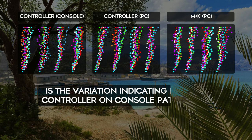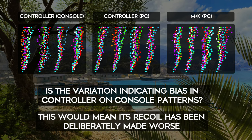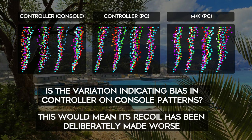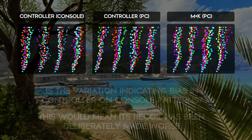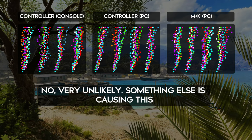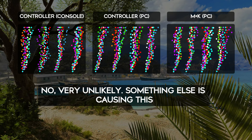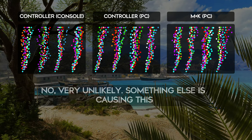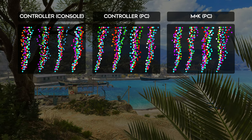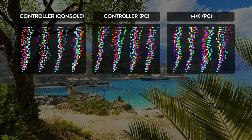My findings are making it appear that it is mouse and keyboard on PC that has a recoil multiplier to reduce recoil — strange, I know. But could this really be the case? Is the variation we're seeing by design and intended to be higher on console? No, I do not believe so. Something else is causing this and I believe it to be down to the randomness of the recoil in this game. But there is also something else at play. What we are seeing simply cannot be true — once again, more testing is needed.